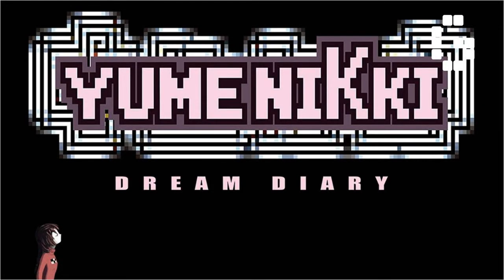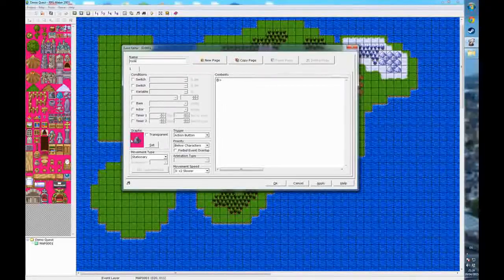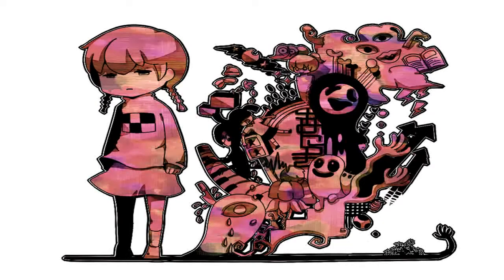Yume Nikki, or Dream Diary as it's translated to, was released in 2004 and made using RPG Maker 2003 by an anonymous developer only known as Kikiyama. It's a game that struck me as very interesting and unique in the fact that on a base level, the game itself doesn't really give you too much of an incentive to keep playing. Instead, the player creates most of it themselves.